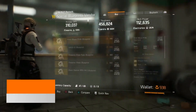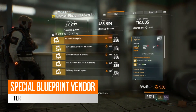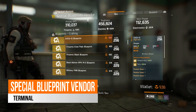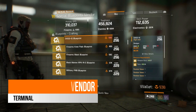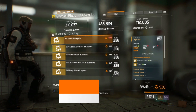Over in the special blueprints vendor in the terminal this week, I just wanted to bring up the Sausage 12 blueprint that is in here. I've seen a lot of people running around with a Striker build using the Sausage because it complements that build great. So if you are running a Striker build and looking for a gun to help with that, I definitely recommend picking up the Sausage Blueprint here — and especially since you can roll as many weapons as you like for those great talents that come on them.